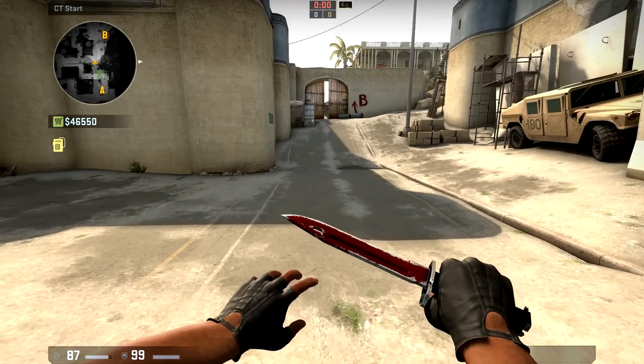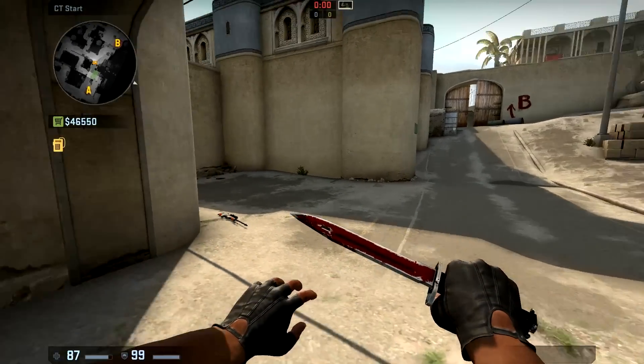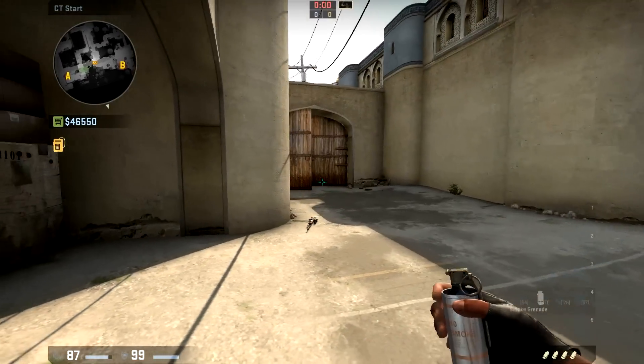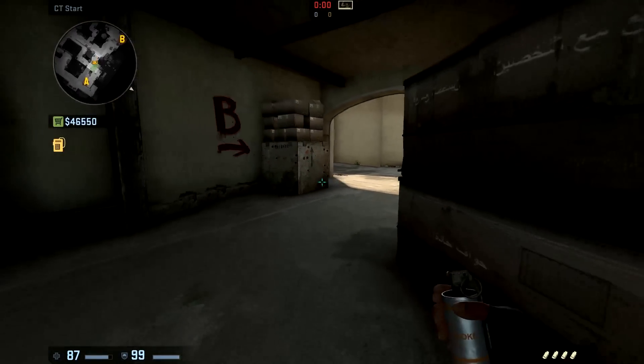Today we're gonna learn about Dust2. I know you guys love this map, so we're gonna learn about it. Today we're gonna go around every smoke in middle — mid-to-B, mid-door, like-to-cross, anything. We're gonna learn all about that.